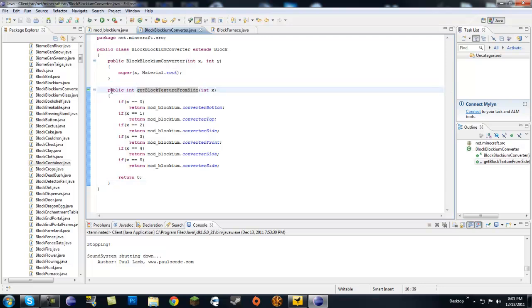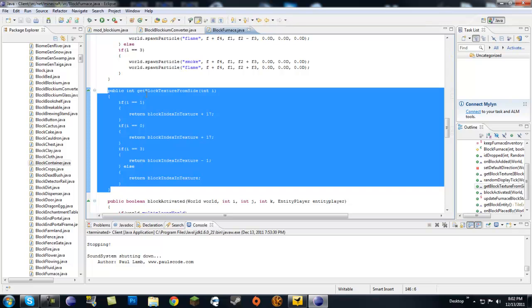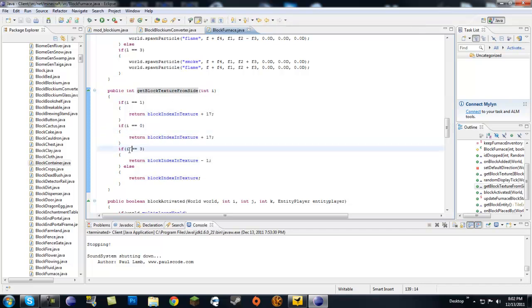The important part is a method called `getBlockTextureFromSide(int x)`. You can write it yourself or copy it from the BlockFurnace class, where you'll see it about halfway down. In BlockFurnace, if the integer passed in equals 1 it returns a specific block index texture — 0 and 1 are the bottom and top respectively, and 2 through 5 are the sides. In furnaces, side 3 is the front face and sides 2, 4, and 5 use the regular furnace texture.